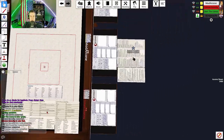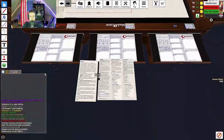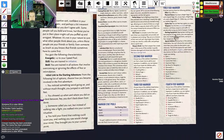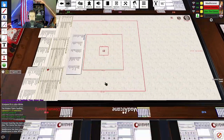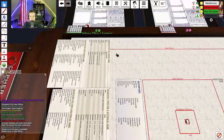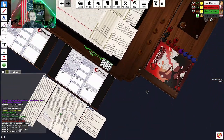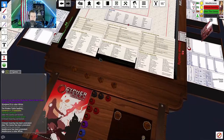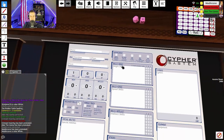XP in this campaign we're not starting with any since we're learning, but normally XP is the currency of changing the story. You can shut down GM intrusions by spending XP, or re-roll any roll even rolls others make by spending an XP. You spend four XP on each of the five advancement options at the top of your sheet — four, eight, twelve, sixteen, twenty — then you're tier two and it resets.